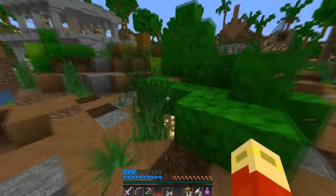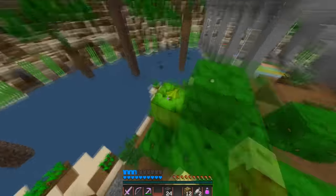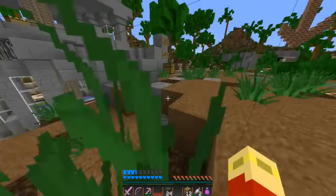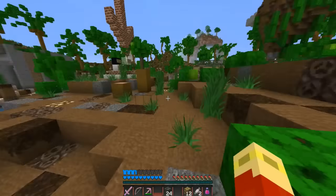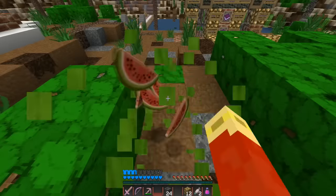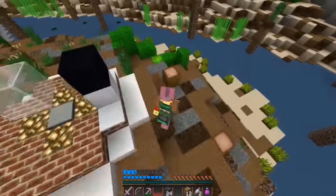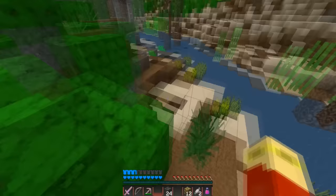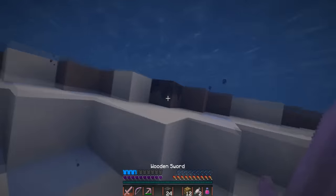I guess it would probably be a good idea to start organizing some changes to the chest. So this is all a bunch of food - I'm just gonna take all of this food stuff out and just toss it back in there. Bone meal, bones, fishing rods. Down here we have some glass that can go down there. Just some good old blocks - you can never deny some blocks. Jukeboxes - no, note blocks - and music discs.